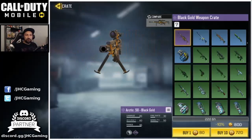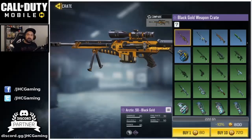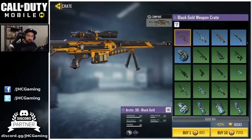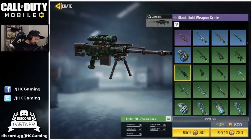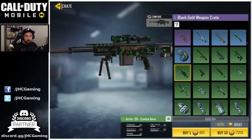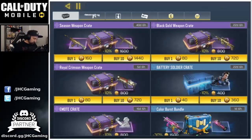The Black Gold crate is the holy grail — the one weapon you guys want, but you need extreme luck. It's 0.8% to get an epic, so you have to open over a hundred crates to get it. We have some gold so we'll open a few. There's also a non-common Arctic 50 in here with a pretty good chance I might get that today. The plan is to open until I get the green Arctic 50, then stop.